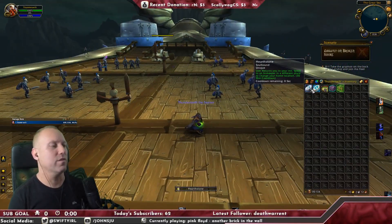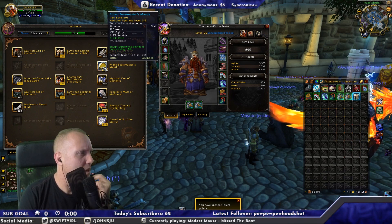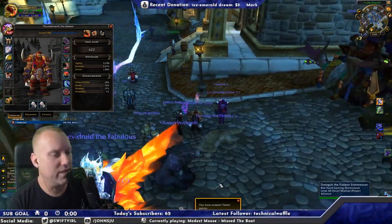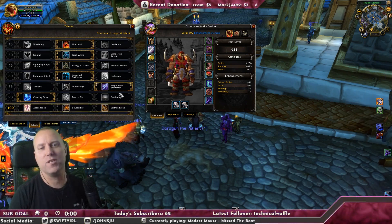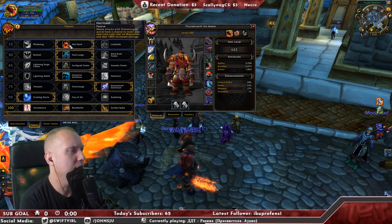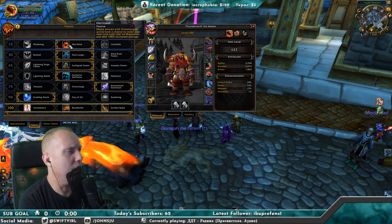Let's hearth — I think we'll get all our skills if we do. We've got a level 110 breastplate and 110 cloak. All right, now we get to choose talents. Tell me which ones are the best for enhancement shaman — Landslide, or Hot Hand? Hot Hand makes melee attacks with Flametongue active have a chance to make your next Lava Lash cost no Maelstrom and deal 100% increased damage.